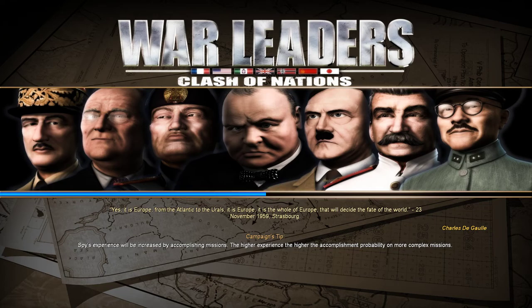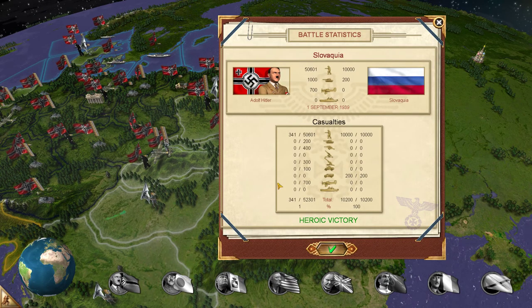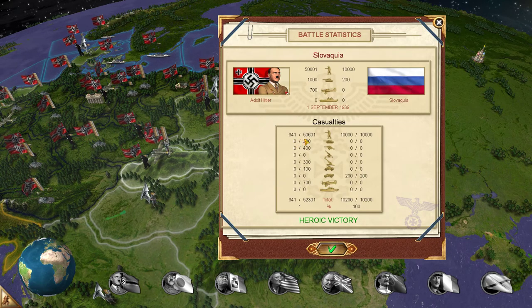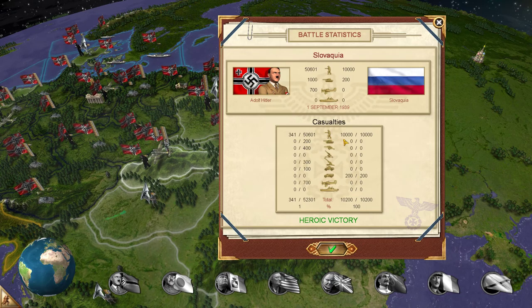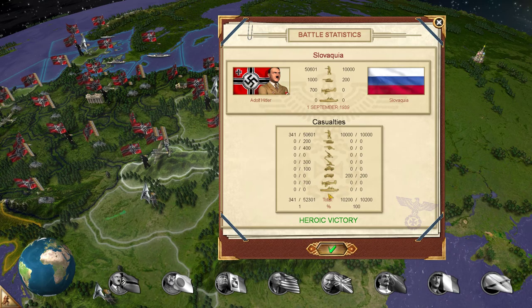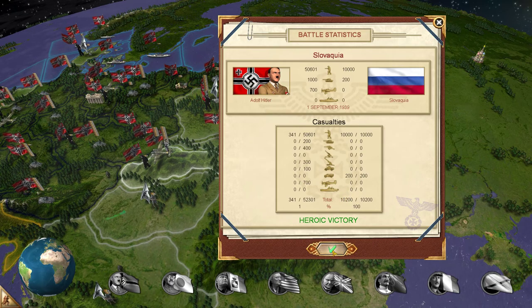Graphics are good. Battle statistics — Slovakia. Casualties: they lost 241 out of 50,601 infantry units. They lost 10,000 out of 10,000 infantry. They didn't lose anything else, and they lost 200 transport vehicles. Heroic Victory.